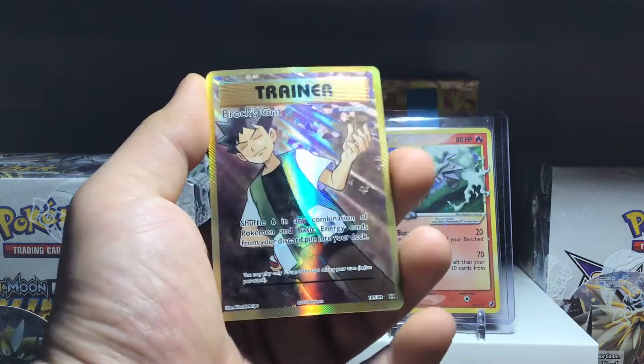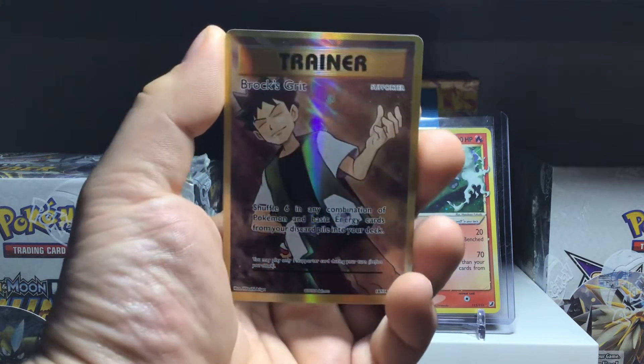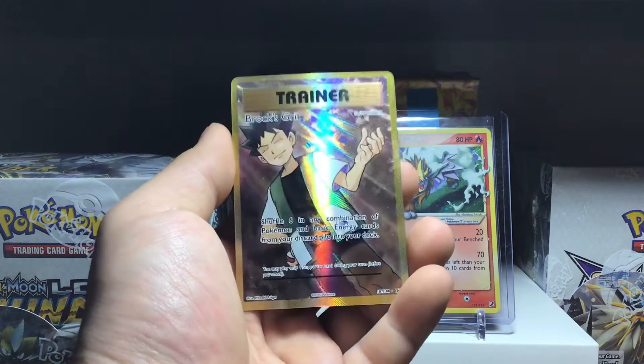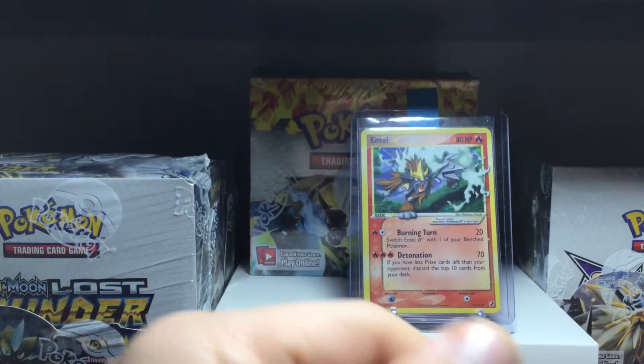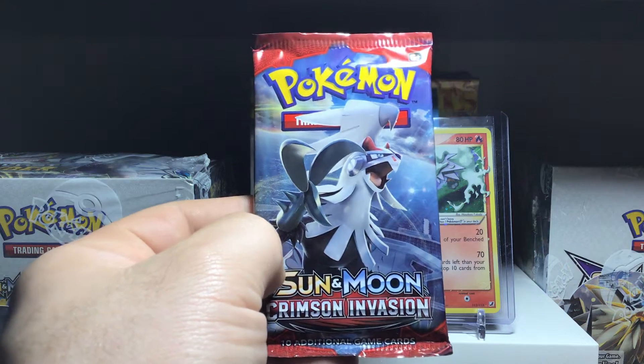I used to always talk smack about this series, but to be honest they're one of the sets I find with the highest pull ratios. When I think about all the Evolutions I've opened, I've pulled a lot. I've never opened up a booster box before, and I have Mega Venusaur, Mega Charizard — and these are all from loose packs I've gotten from product like this. On to the Crimson Invasion — finally, some Sun and Moon into the package.